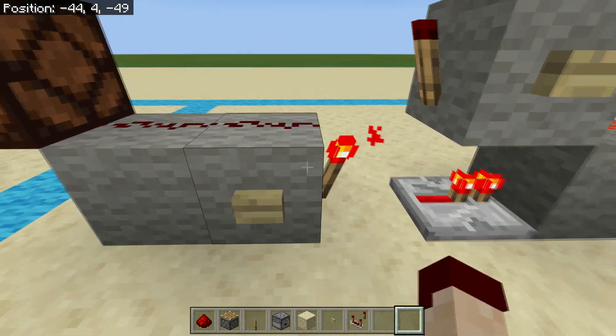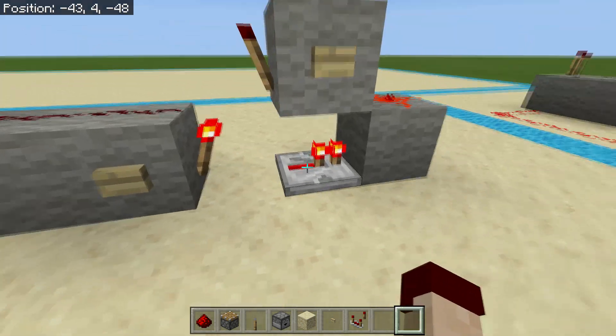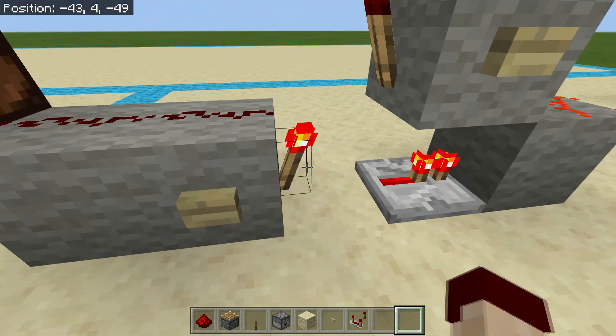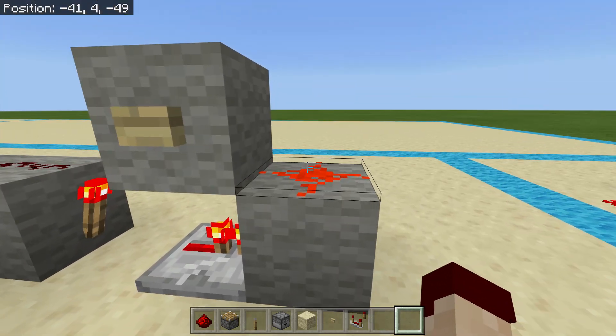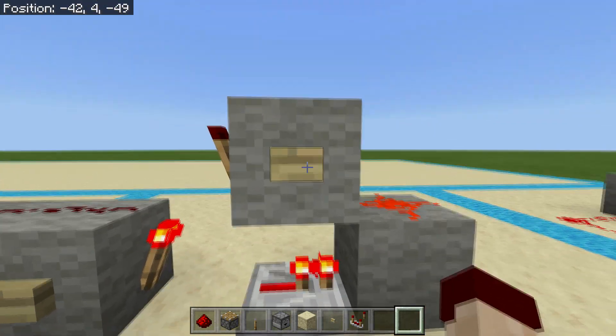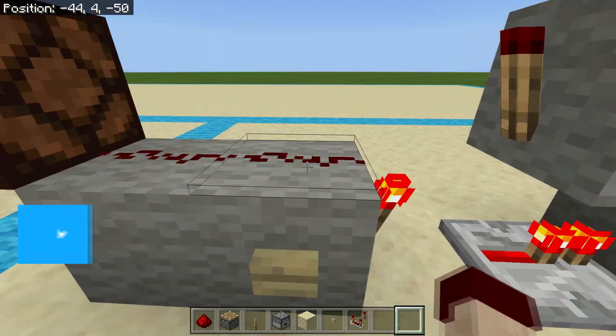Building this is quite simple. You just need a block, a redstone torch off to the side with a button on it, and redstone dust on top. Your redstone torch goes into a repeater, into a block with redstone dust, a block with a button, and then the torch here is what repowers the dust in order to reset.